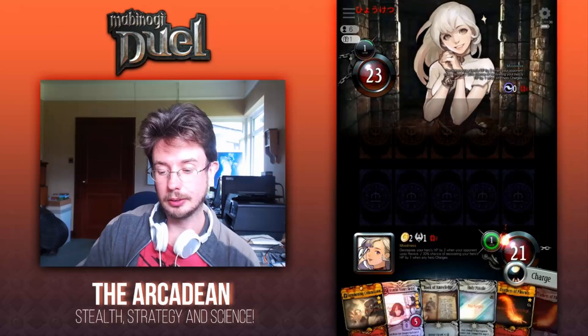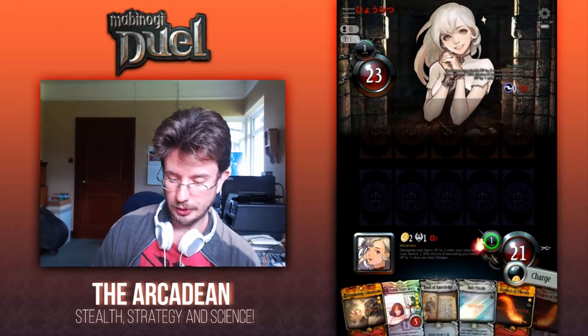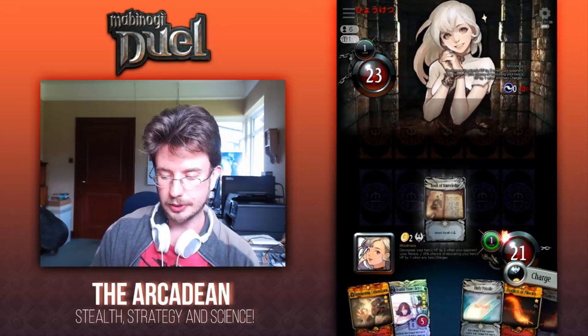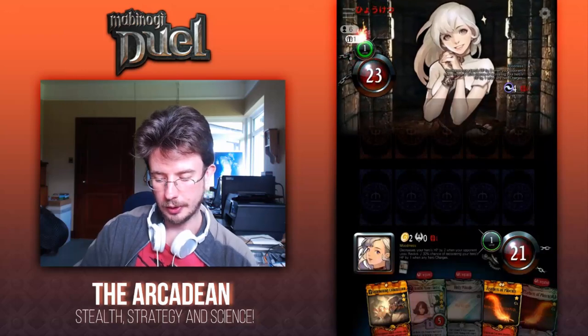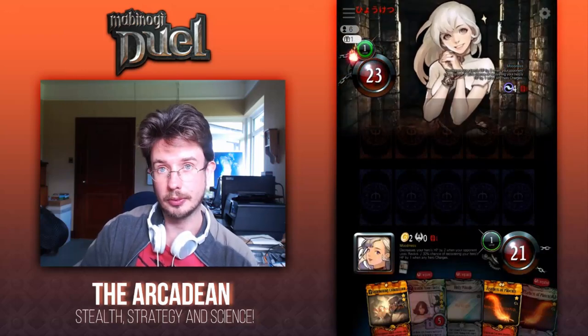Mono Dark — interesting. We started first, which isn't ideal, but we're going to use the Book of Knowledge anyway. That puts us in a strong position so that if she plays a creature we can remove it with Holy Missile, and if she doesn't we'll simply charge.